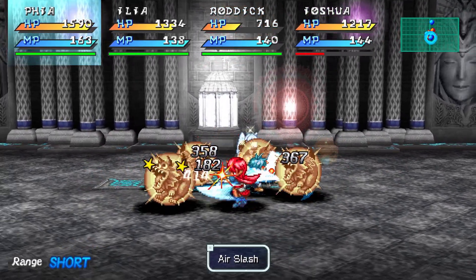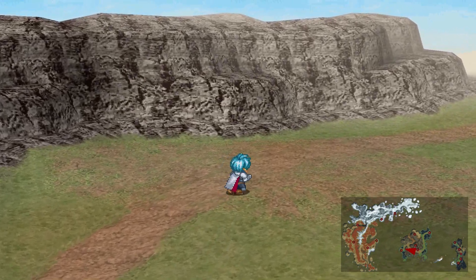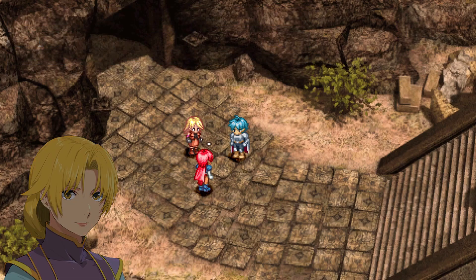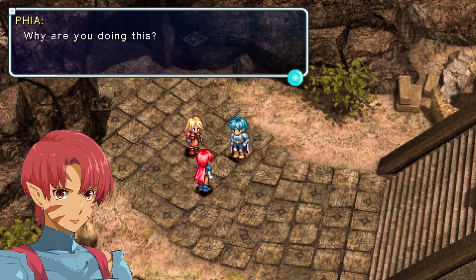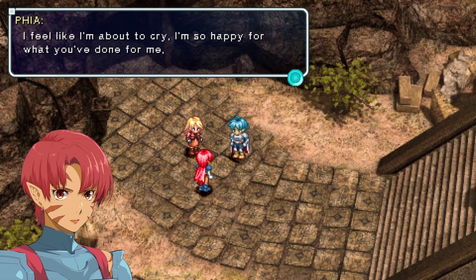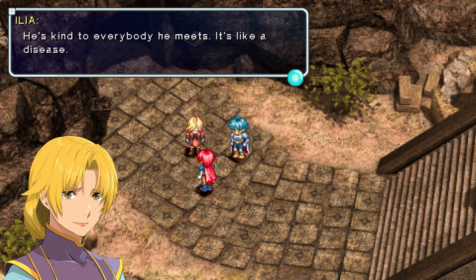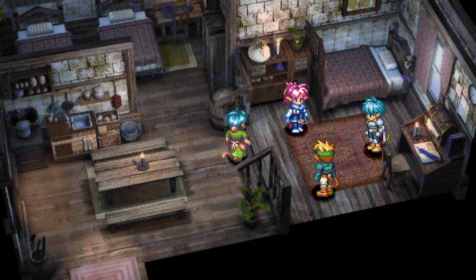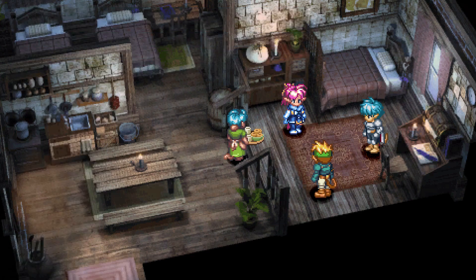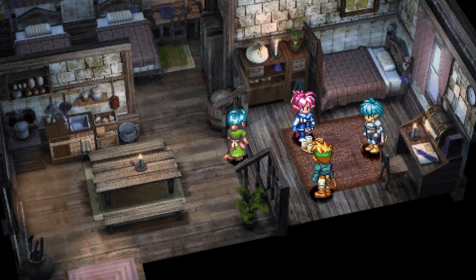One area that did cause me a headache was character recruitment. I found most of the recruitment process to be esoteric and unforgiving. If you've ever played Chrono Cross, it works a lot like that, just on a much smaller scale. The game has 13 playable characters; four are automatically added to your party. This leaves four party slots for the remaining nine characters. Many of these are mutually exclusive — if you recruit one, you'll be unable to recruit others later, which can further lock you out of recruiting more characters. Other times you'll find yourself presented with the option of adding someone to your roster with no way of knowing that doing so may lock you out of recruiting other characters further down the line.